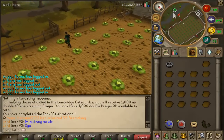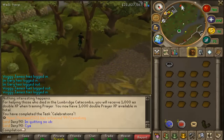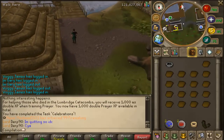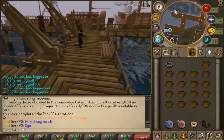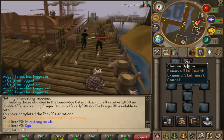You can teleport — you can use the Port Sarim lodestone if you want. I'm just going to take this way because I'm used to it, but that's basically how you get there. If you did this quest you would know about the Pest Control and how to get there and all that. What you want to do is go south or southeast.